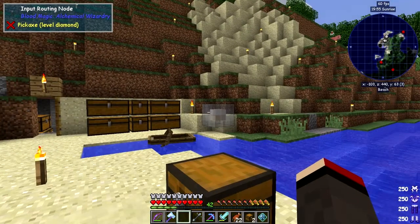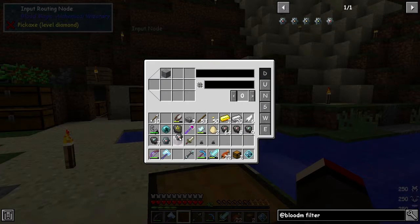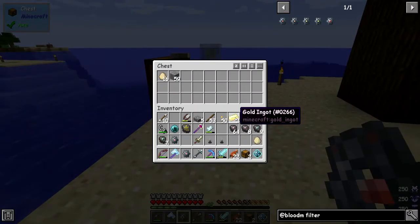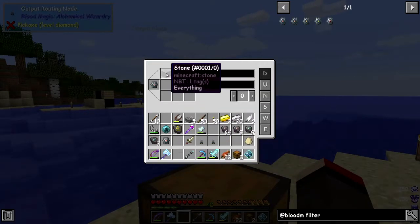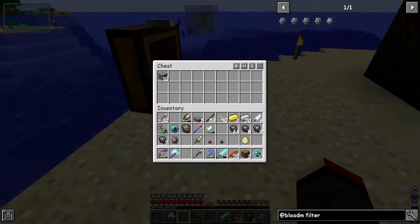I just realized - I'm an idiot. That's an import input into the network, so therefore this is an output and I put the item filter on the wrong one! Let's take the filter out of here, take these items out and put them back into the source chest - you'll see they've both been taken out and imported into here. But I only wanted stone.